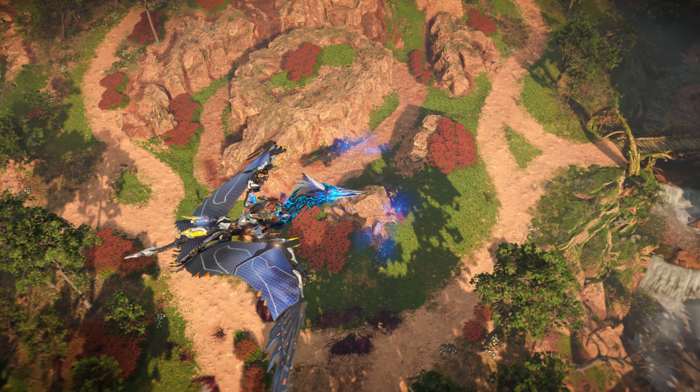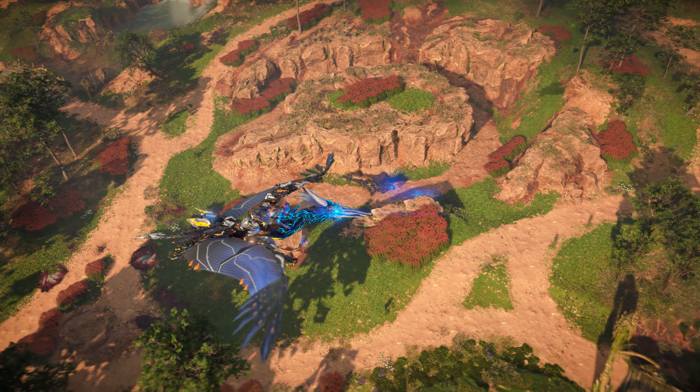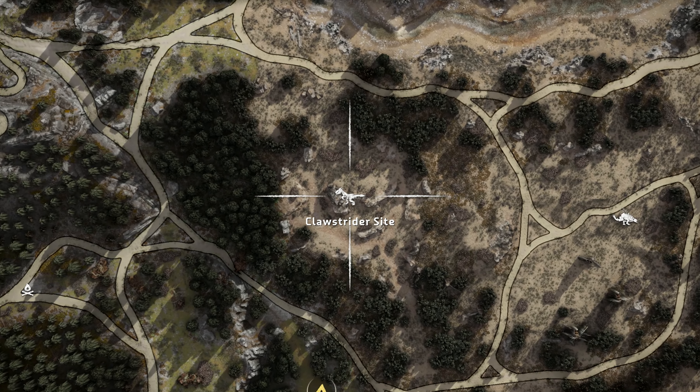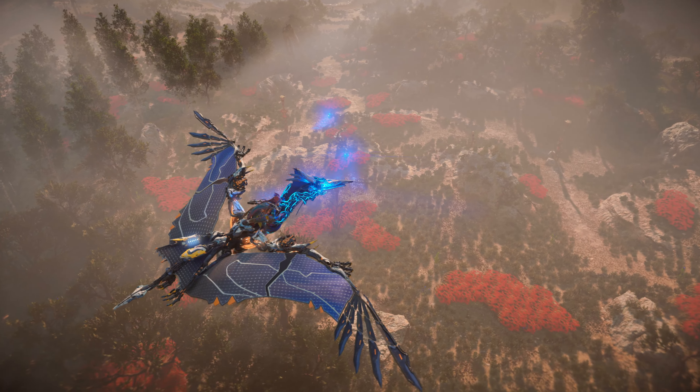Here you can find a few Clawstriders in a trench with no other machines in the immediate area. The second site is just east of the Tanakh camp Shearside Climb. Here you can find some Clawstriders within earshot of the nearby Thunderjaw.